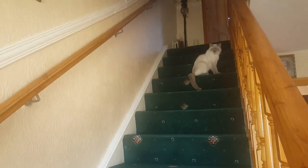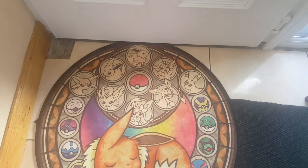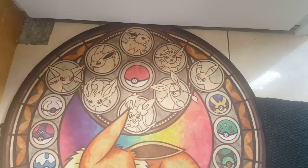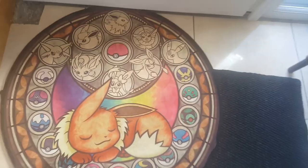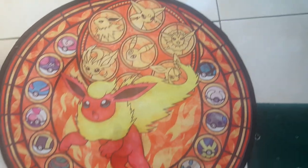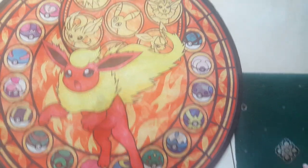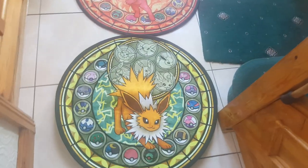Hi everyone, Finesse here, and there's Princess and Angel up the stairs. Today I'm going to show you all the Pokemon Eevee evolution carpet rooks that I have. We'll start off with Eevee — it has a kind of Hearts waking state type of theme — so you can see all the Eevee evolutions right here, and Eevee itself. And here's Flareon, and there goes Princess, and here's Jolteon's one.